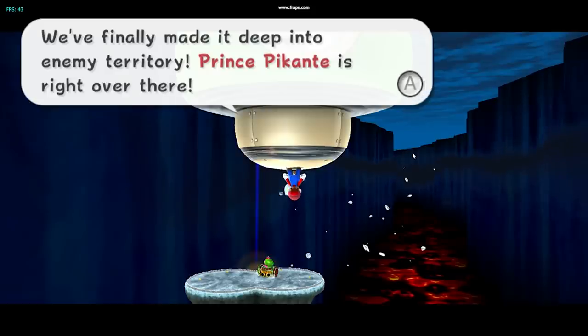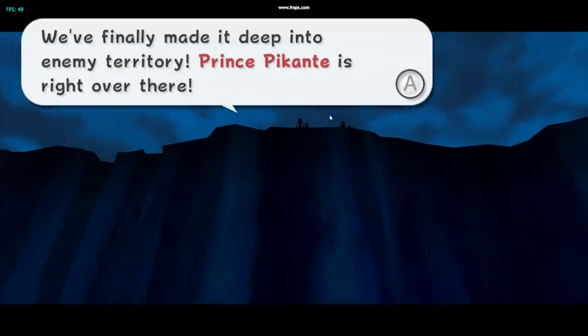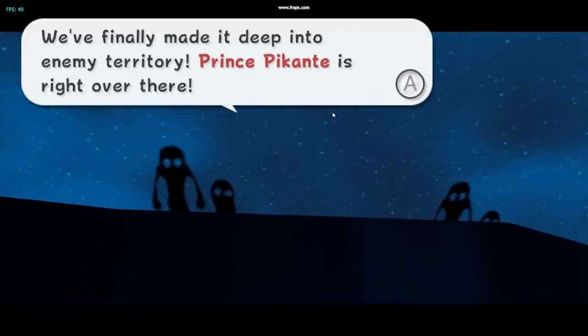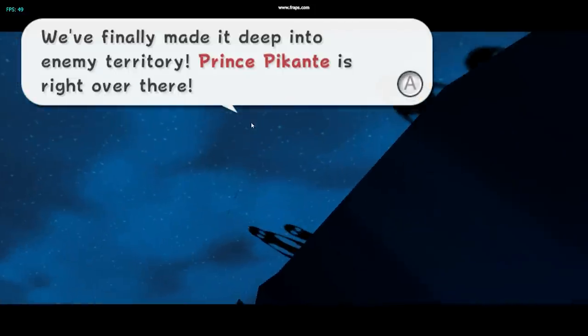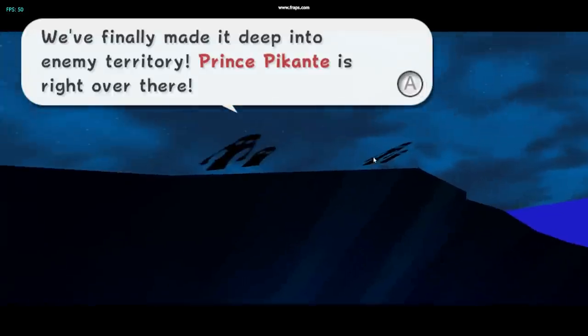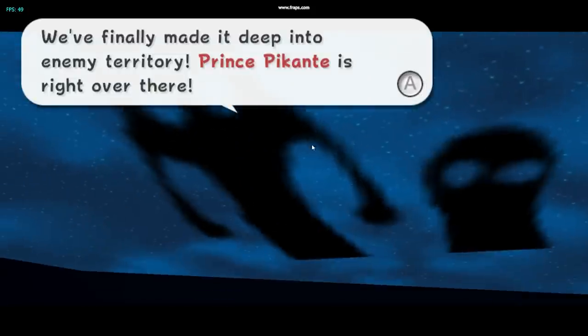The Hell Valley Sky Trees are mysterious creatures native to the Shiverburn Galaxy in Super Mario Galaxy 2. Despite their name, they don't really appear to be trees at all — they are black in coloration, some with extremely long arms. These alien creatures can be seen watching over you from a distance and are never seen again or explained in any future games.